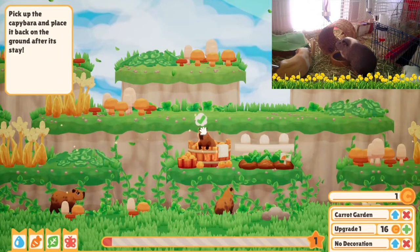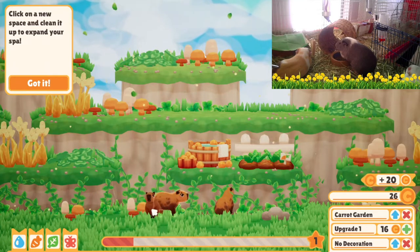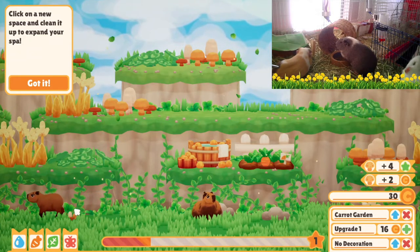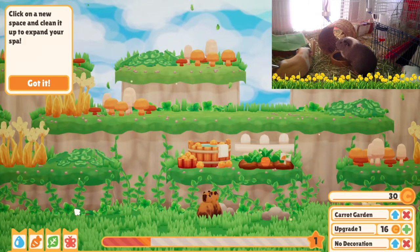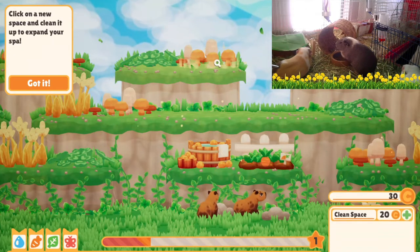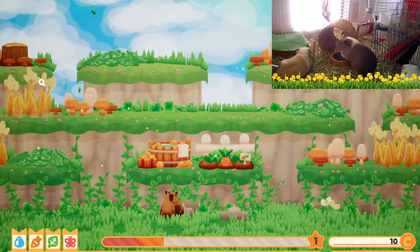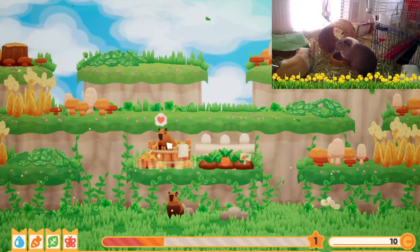Pick up the capybara and place it back on the ground after its stay. Picking up. Click on a new space and clean it to expand your spa. I think I want to click — clean. Got it. You messy little capy. There you go.